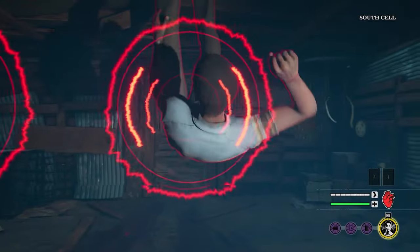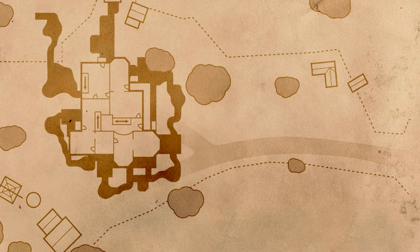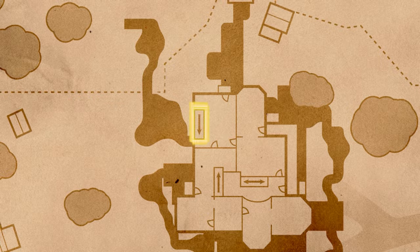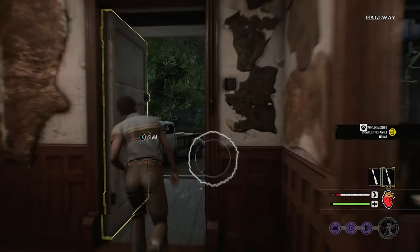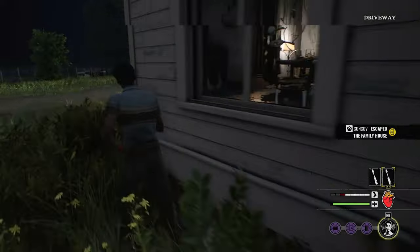Once we free ourselves from the bindings, we need to determine which basement door we should exit from. Ideally, you want to use the door leading to the den, which is located in the basement storage. You won't always be able to leave the basement this way depending on the actions of the killers, but if you can manage to escape the basement through this door, you're going to be in a great position to start making your escape.